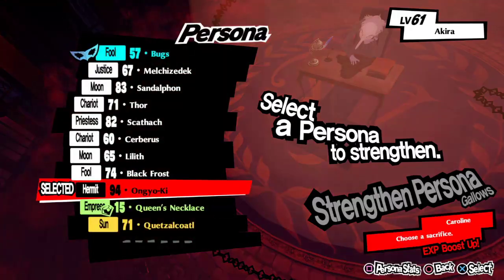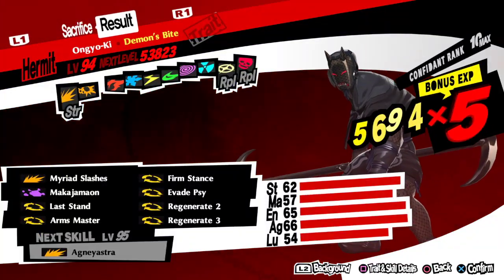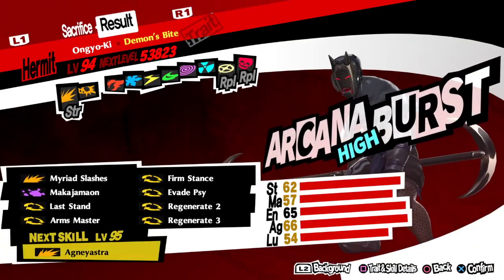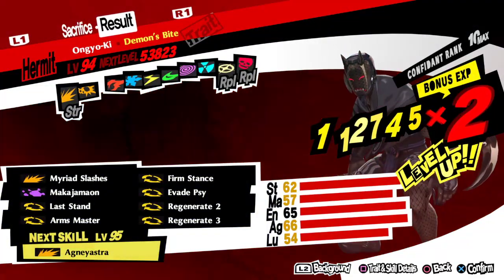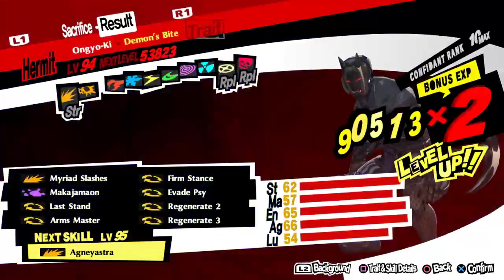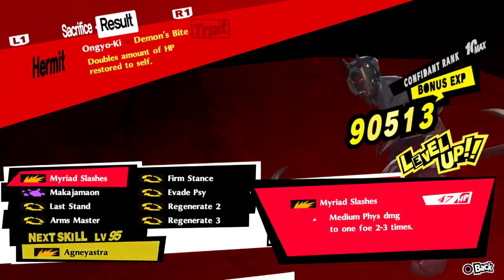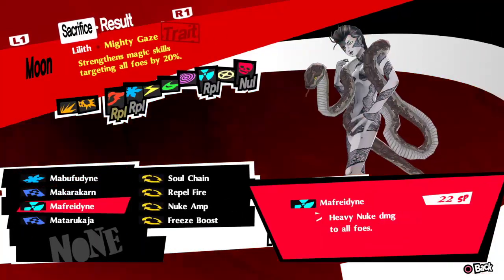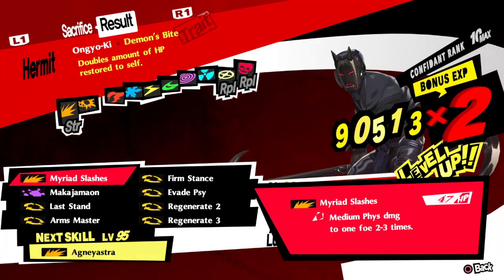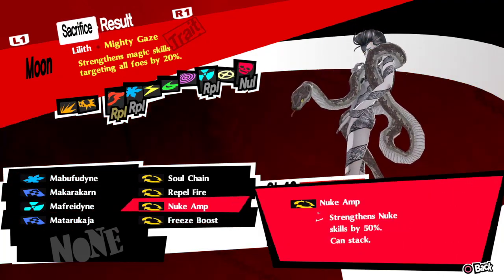Medium physical - I don't know how to make this level. It seems you are making good use of the alarm. I could just re-summon Black Frost. I can't re-summon Lilith - it is what it is. I could re-summon Lilith if I really wanted to, but I also don't need to. Lilith has Mafraedine, which is really the only reason I'd want her back. I don't think I have any other nuke personas.